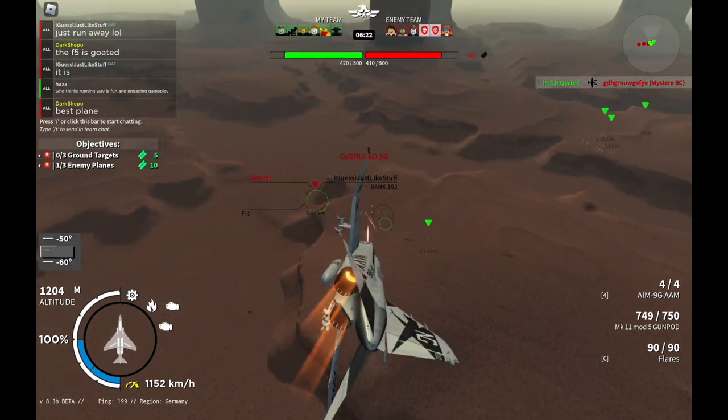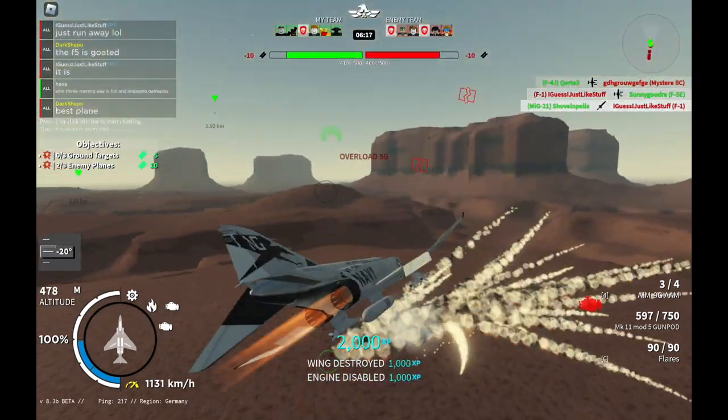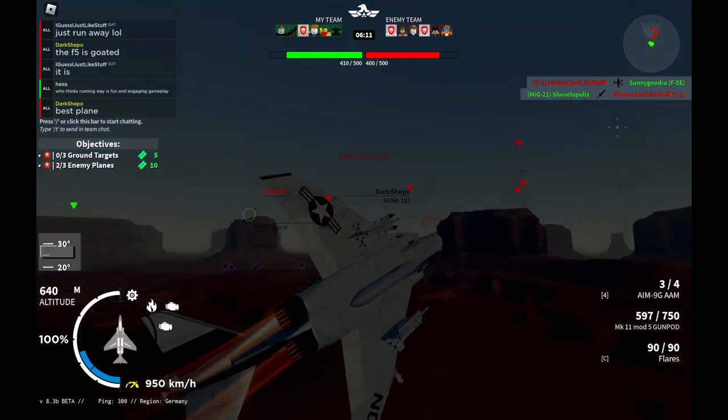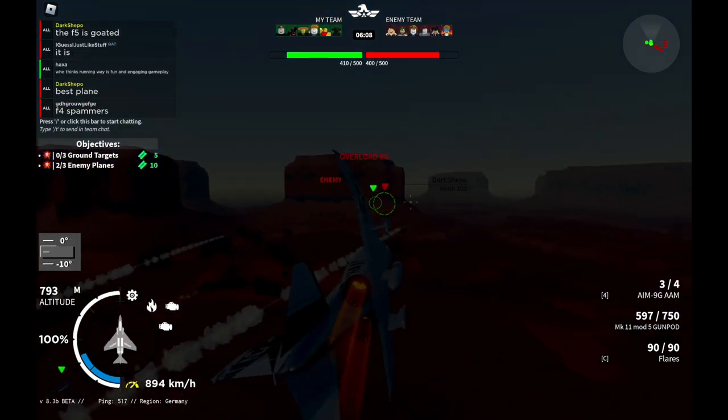The MiG-21 has four R60s. But on the bright side, this plane does get some flares — you get 90 flares, which I'm pretty sure is the most out of any plane. But the way I see it, it is very difficult for you to actually use 90 flares in-game.